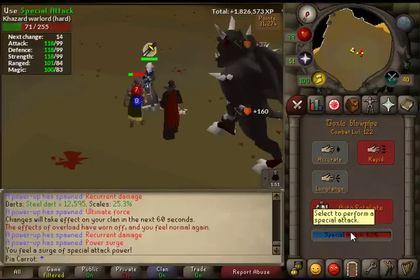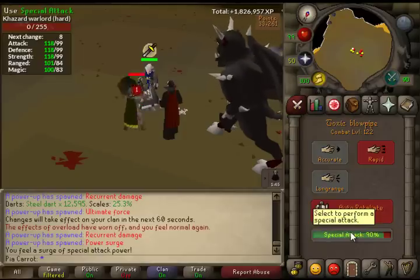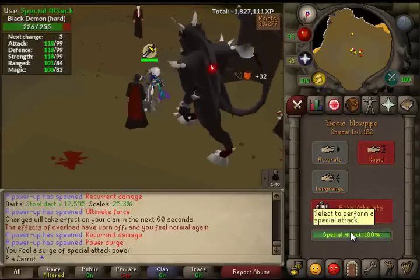That is absolutely ridiculous. If you use all of your points on essence and herb boxes and sell it all, this method is like 1 GP per XP. That means it's about 11 mil GP for 99, and when compared to chinchompas, it's about 35 mil saved.